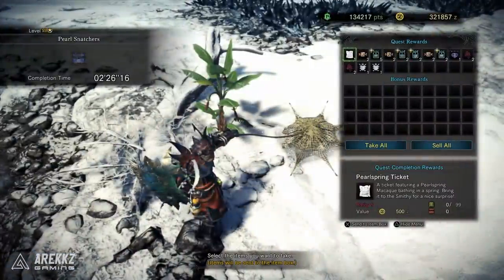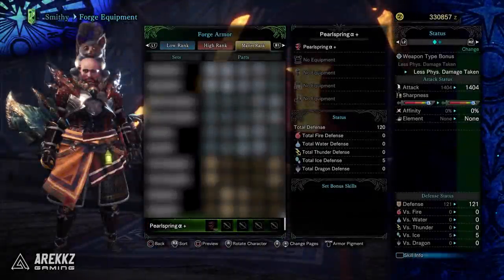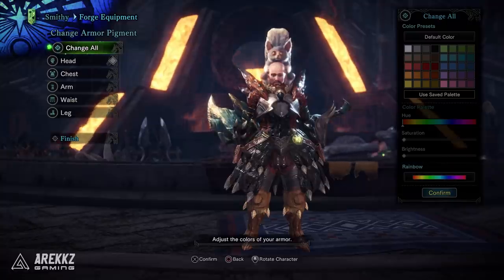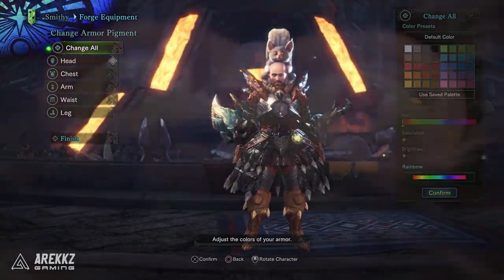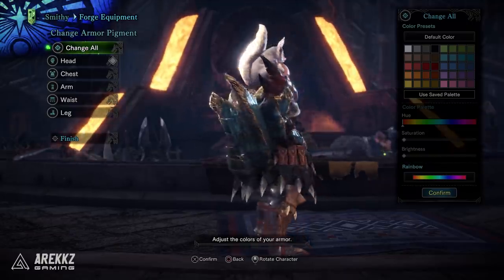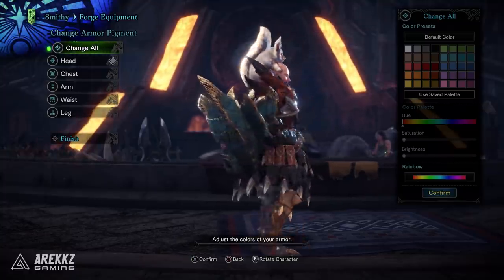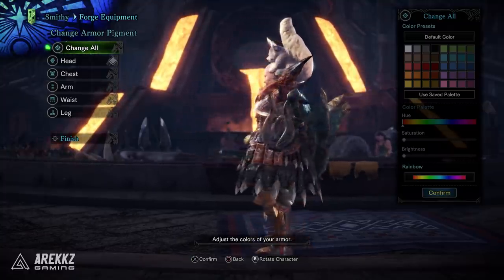Once you've done that, you complete the quest and you get a ticket which you can then take to the smithy, and you can use that to craft the Pearl Spring alpha headgear — which looks kind of hilarious and also terrifying. But hey, my character's bald, maybe it'll keep my head warm. So yeah, if you want to make that, it is available right now. You need a few tickets so you might have to run it a couple of times, but it's pretty easy.